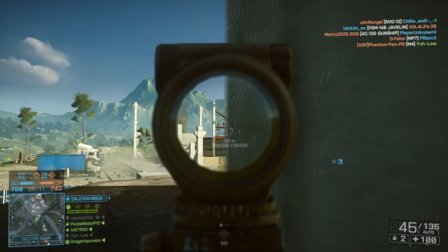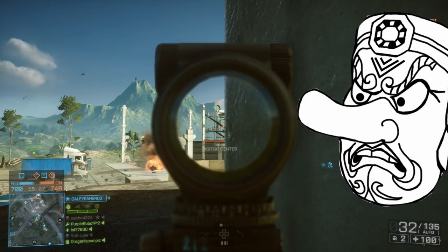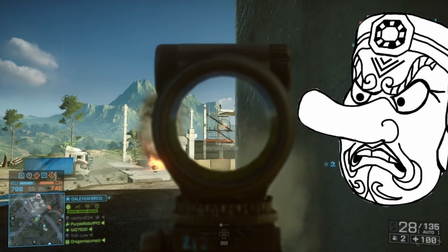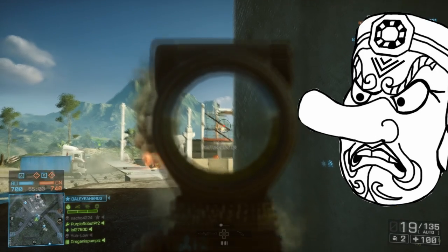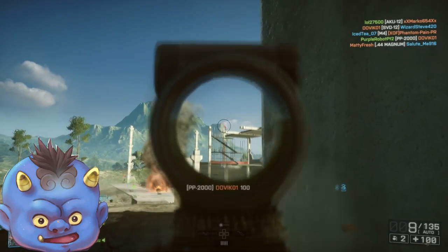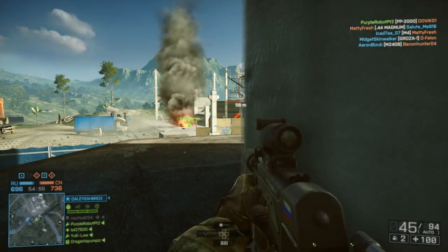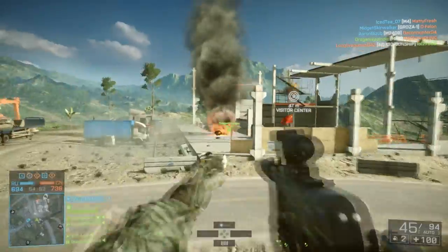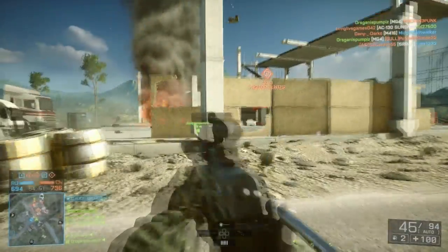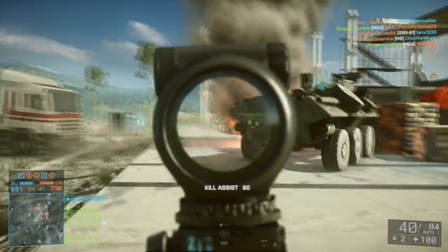In Battlefield 1 and Battlefield 5, Operations is what I like to play the most. It's less downtime — you make contact with the enemy a lot more, faster than you normally would in conquest. Conquest, it takes forever to find somebody sometimes. There's a lot more action at certain flags than others — you just have to figure that out by playing.